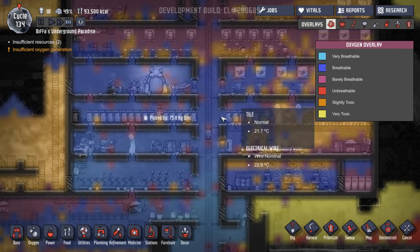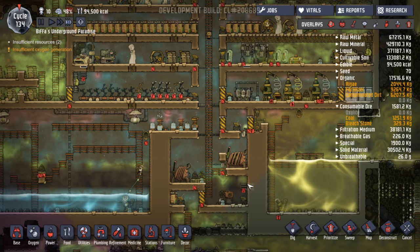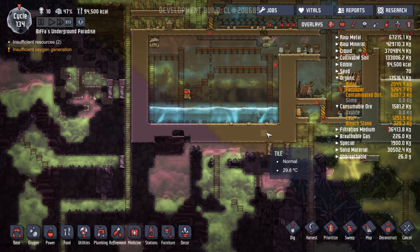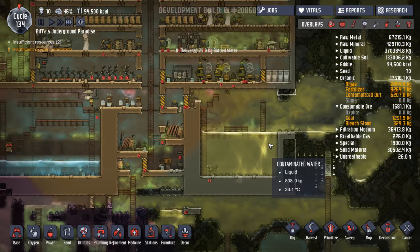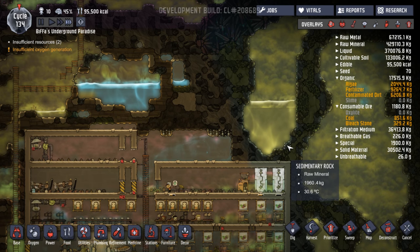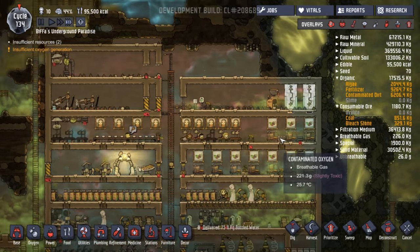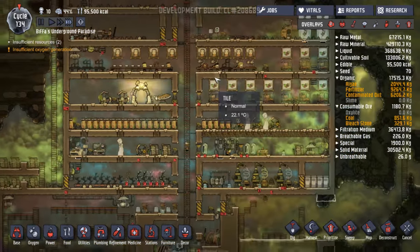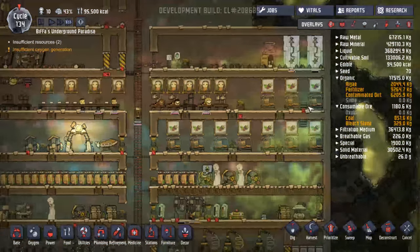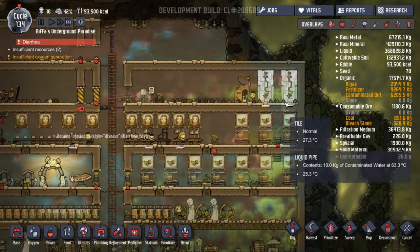Oh dear. Well I'll tell you what guys — we'll finish that one there because we could just go on forever. But I think we've done well and we've learnt a lot, all things considered. When we get the next base going — I mean when I say all things considered, I mean the fact that nearly everybody died. But when we do the next base, it's going to be amazing. It is absolutely going to be amazing. Let's disable that — I want them to use this loo up here, because we've learnt so many different things. I'm really looking forward to that.